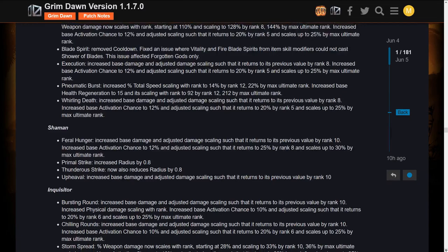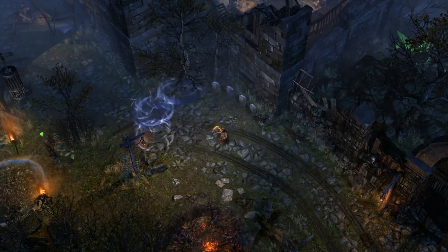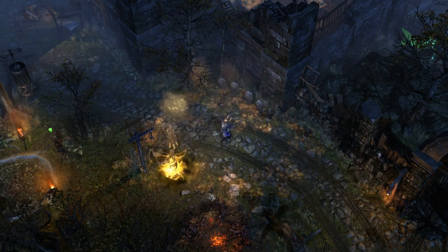There are class changes here as well — once again, mostly increases and tweaks. My favorite ones are the removal of the cooldown to Guardians of Empyrion, as well as the Blade Spirits, so you can summon them on command, which is just kind of fun.